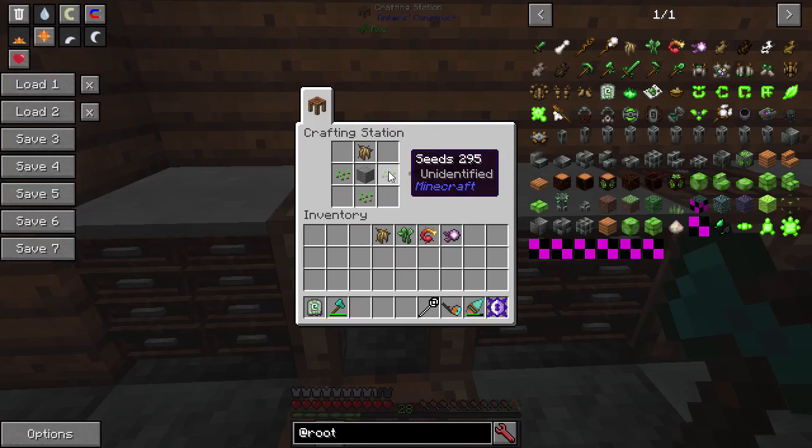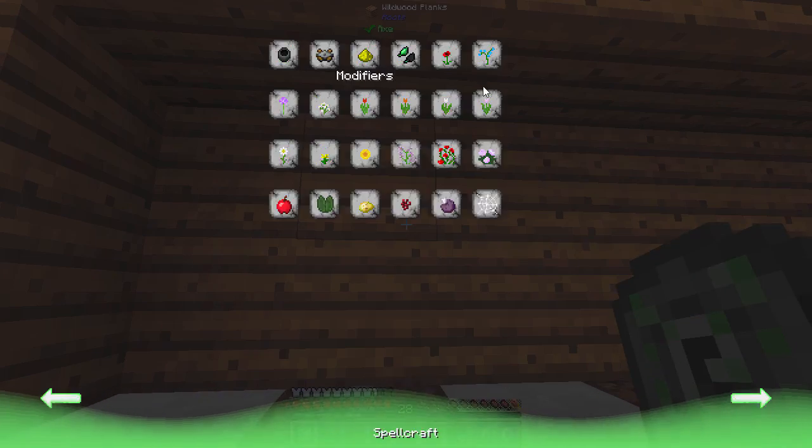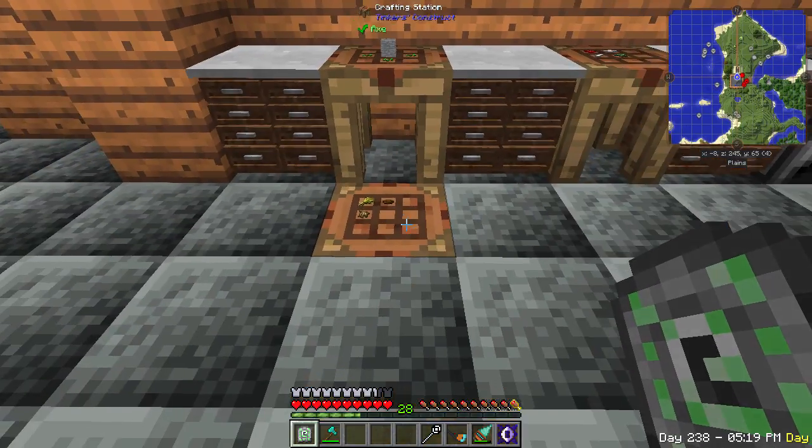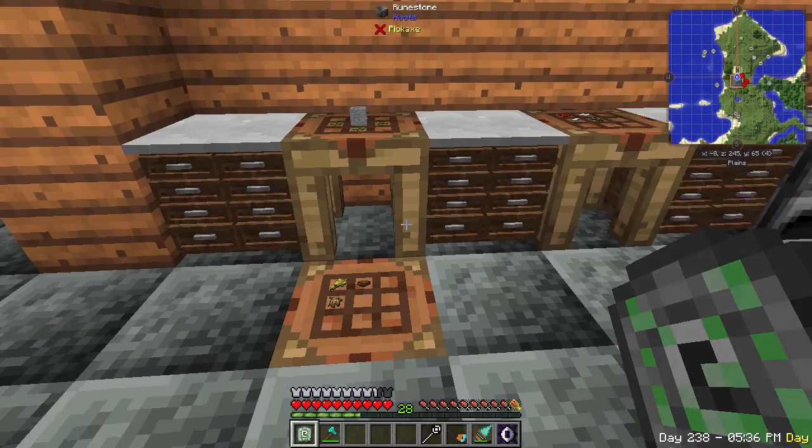Starting with the old root, there's a crafting recipe with seeds and stone that gives you the runic tablet. This tablet is the in-game documentation for the mod. You can also use the old root with a piece of wheat and a bowl to get some stew. It has decent health, food, and saturation values — it's pretty good stew for food.